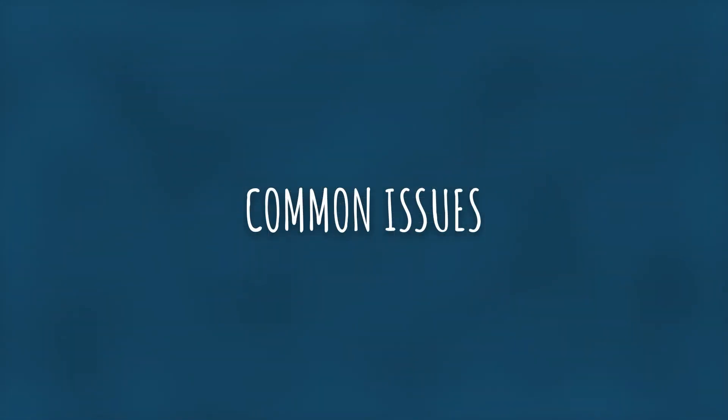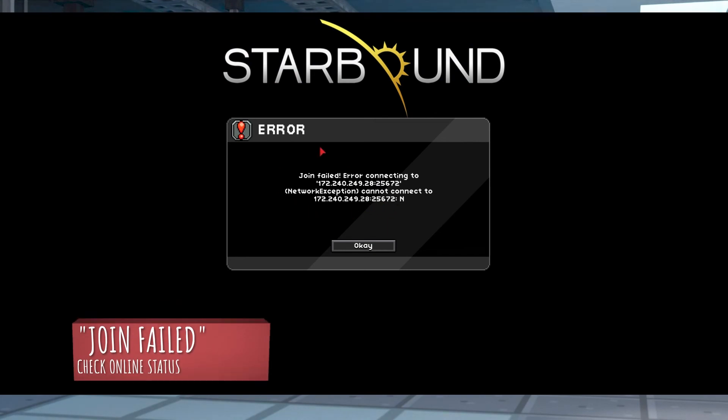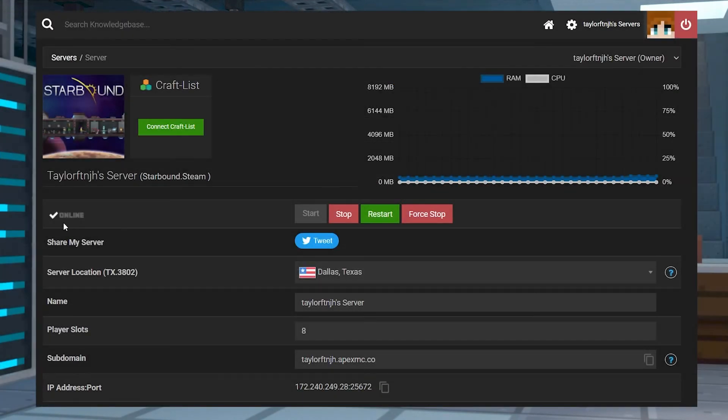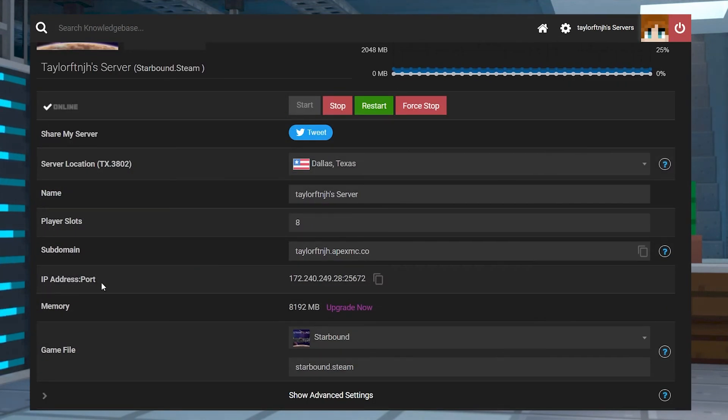Now let's go over some common issues. If you get a join failed error, it means that the server isn't able to be reached. First, make sure that the server is online and functional, which you can check in the console on your panel. And if you're still having a problem, double check to make sure that the IP and port were entered and separated correctly.